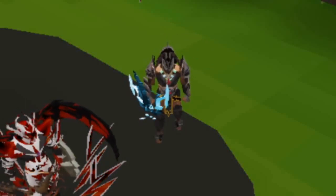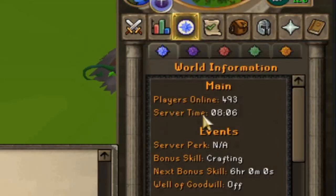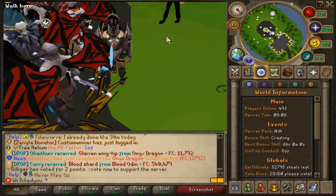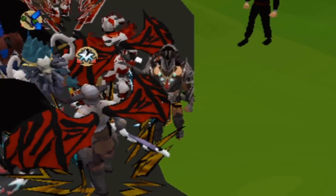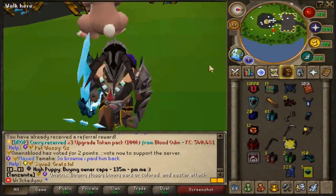Welcome back to a brand new video. Today we are back on the number one custom server, Lunite, holding 500+ daily players and 600+ at peak times. If you're coming for the first time, make sure to use the command colon-colon affair and simply type 'protect' for a very juicy starter pack, as you can see on screen. That also lets the owners know you're coming from me.